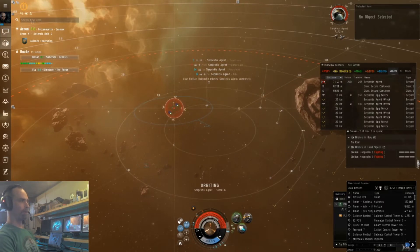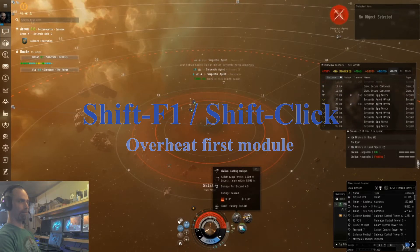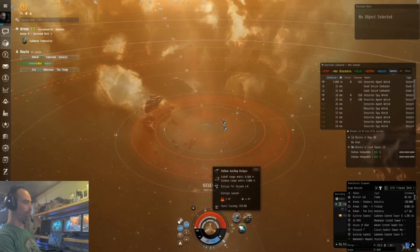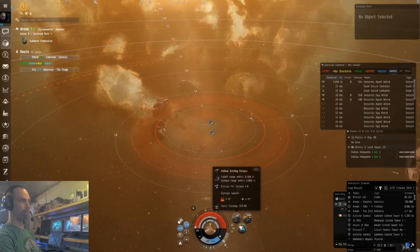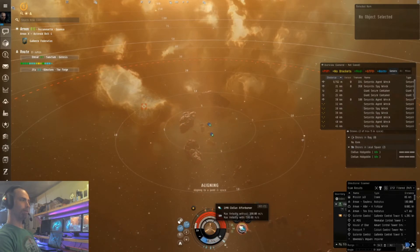Now if we were in a regular ship, I could hold down Shift and click on my guns to overheat them. Unfortunately with civilian guns you cannot overheat, but you can hold Shift and click, or you can hold Shift and press F1 — either one will turn on the overheat for the first module. For the second row of buttons, we can hold Alt and hit F1. That will activate our first module in the second row, and pressing it again will deactivate it.